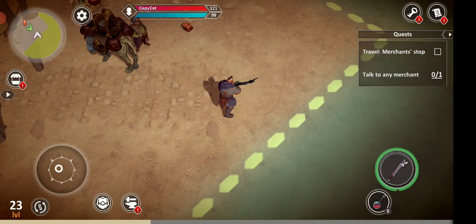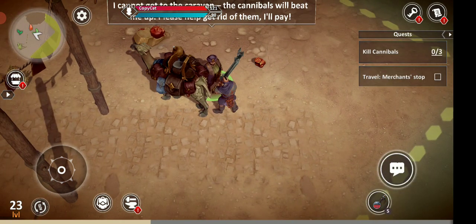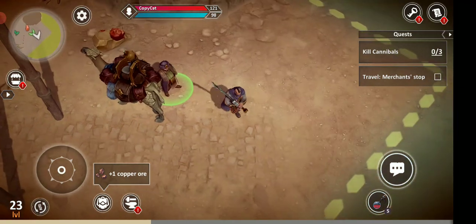There's a little merchant area here. There's a dude. Hello dude. New quest: kill cannibals. Okay, we're going to do that. So that's a little task that we've got.